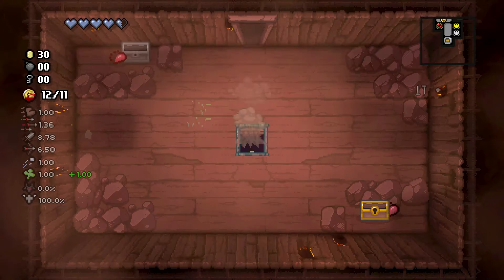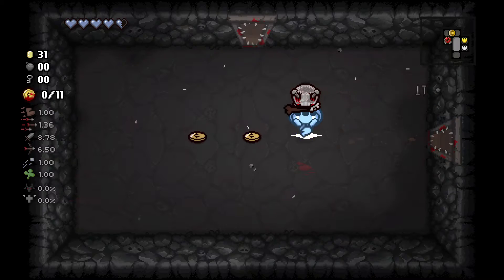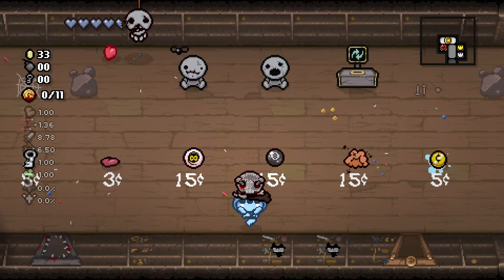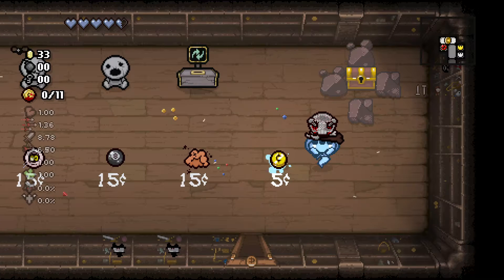It was worth it — a lucky penny plus six coins. That was worth a key. Let's go in the curse room — three extra pennies. I could just skip this floor. The D Infinity — I think you have to take it honestly. Swallowed Penny could be huge as well. There's a lot to like here.